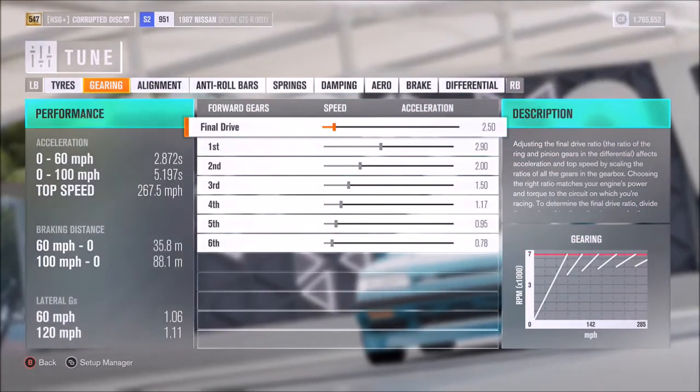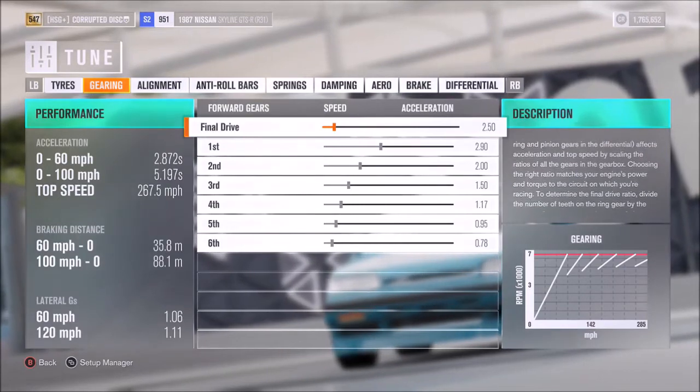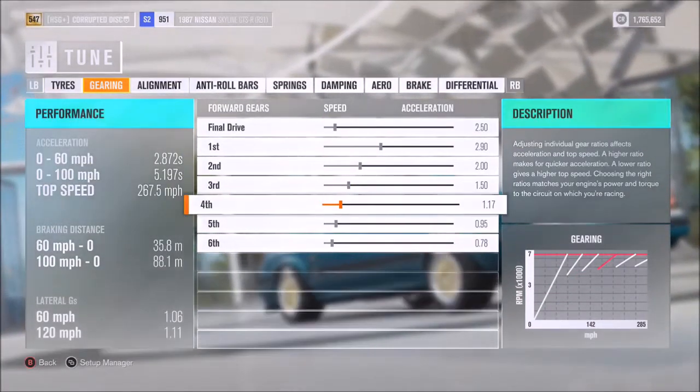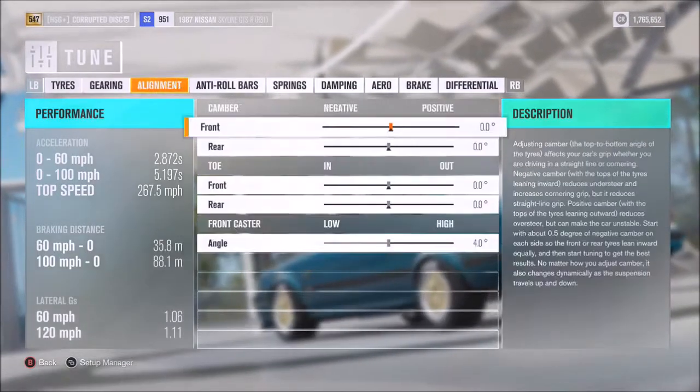As far as the gearbox, I would recommend a 2.5 final drive, then individual gears of 2.9, 2.0, 1.5, 1.17, 0.95, and 0.78.